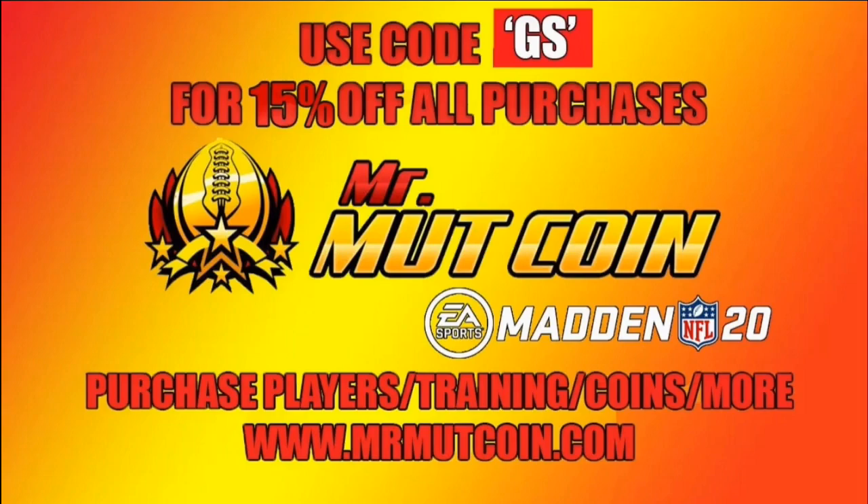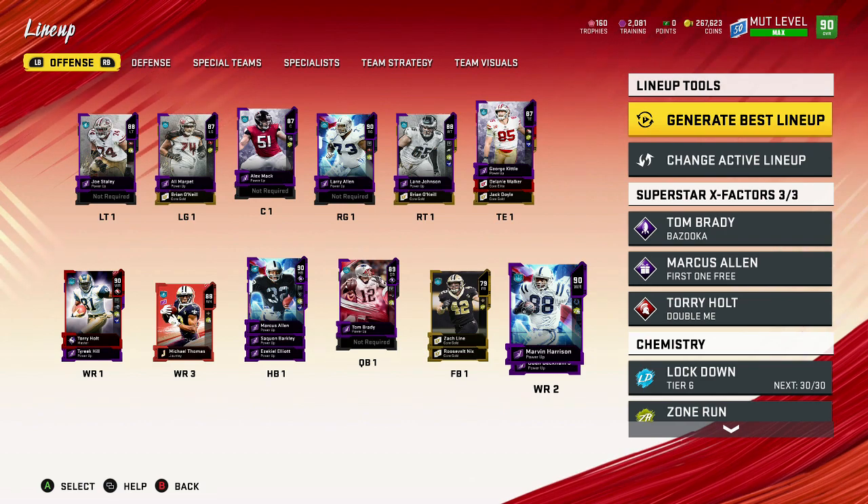For a limited time only, head on over to MrMuttCoin.com and use code GS for 15% off all purchases. Not only can you purchase coins, you can purchase players, you can purchase training, you can sell coins for a little bit of extra bread. You can get your solos done, you can pay to get your level grinded — you can sit back and relax and let someone do the dirty work for you. Go to the link in the description and head on over to MrMuttCoin.com, use code GS for 15% off all your purchases.